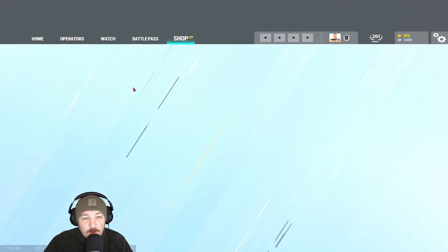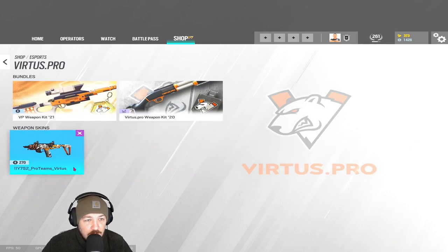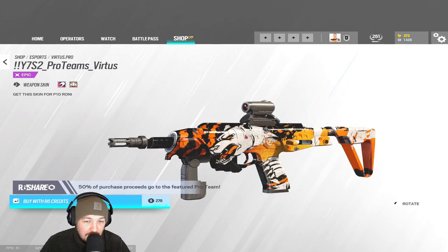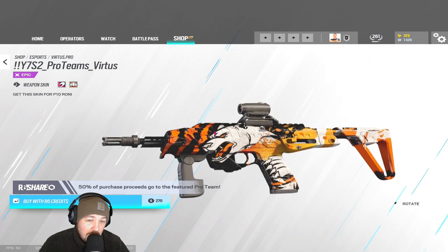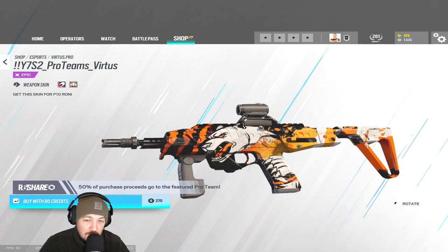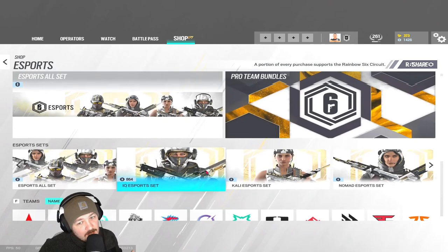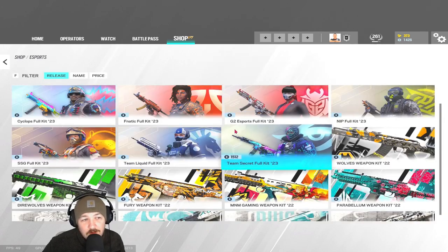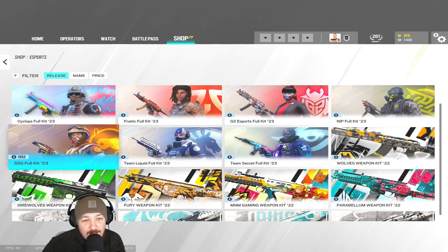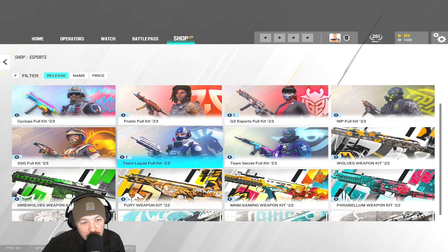There will be more skins drip-fed out — another wave where it's not just full uniforms but individual weapon skins as well. Don't forget that the Virtus Pro Rooney got leaked into the store — I don't know if it was meant to be there or put in by accident, and I'm not sure if they'll disable it and re-release it — but that is absolutely class, I'm on board with that. My final order is: SSG, Secrets, Fnatic, G2, Cyclops, NIP, Liquid.